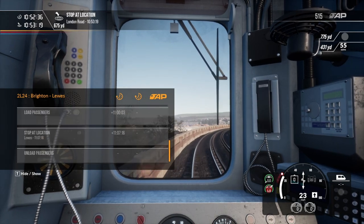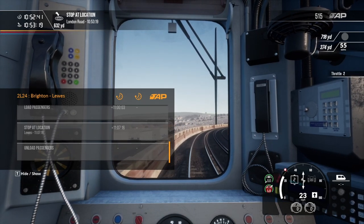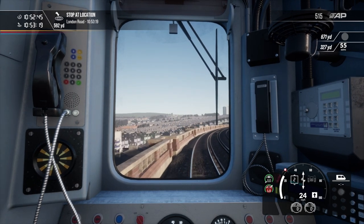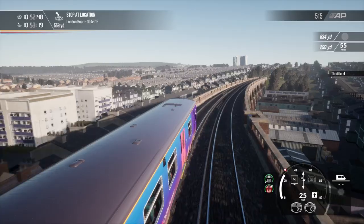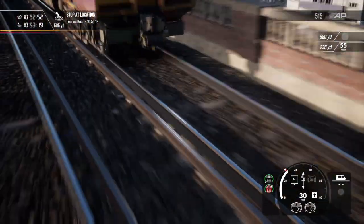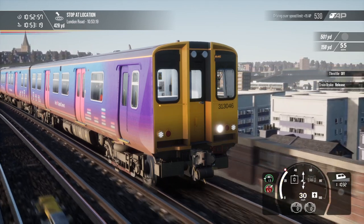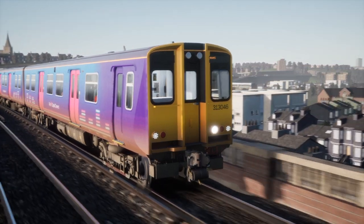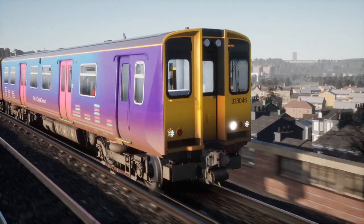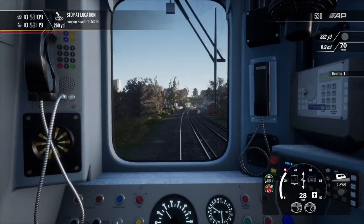London Road, Moulsecoomb, Falmer, and Lewes. Let's get our speed up — we'll try and get there slightly early. That doesn't look like we'll be at London Road early. Let's get a bit of speed there.